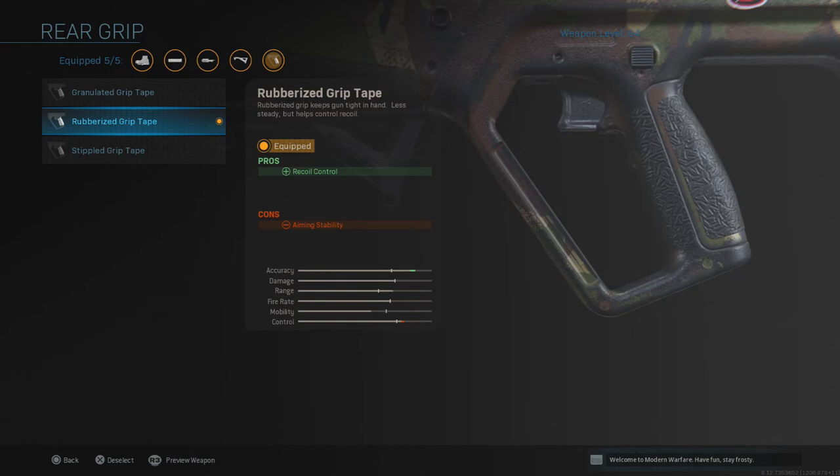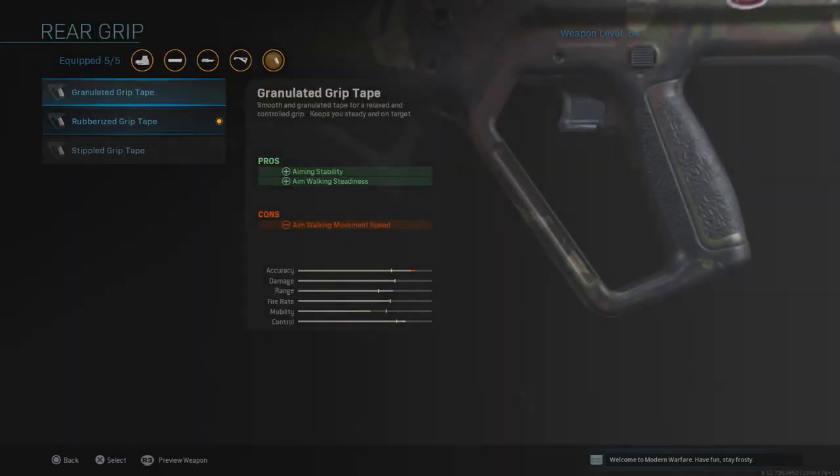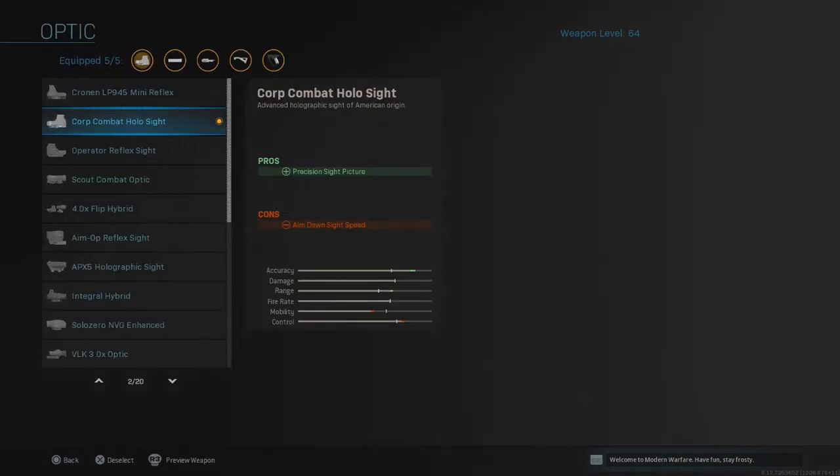The next attachment is the rear grip, which increases recoil control. Without it, the gun acts super weak and the reticle goes all over your screen. Adding recoil control is a lot better — with the Commando Foregrip up front and the rear grip adding aiming stability, you'll see the biggest difference. Test it out yourselves and you'll see accuracy is increased and stability is greatly improved.